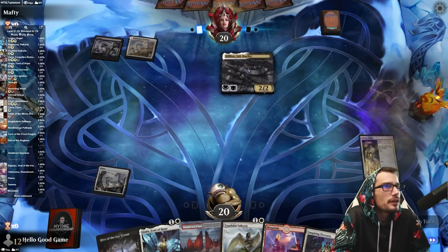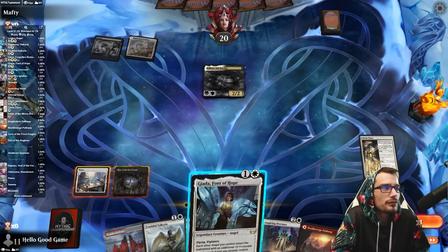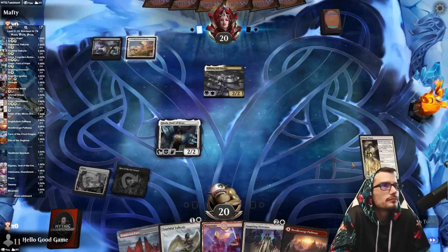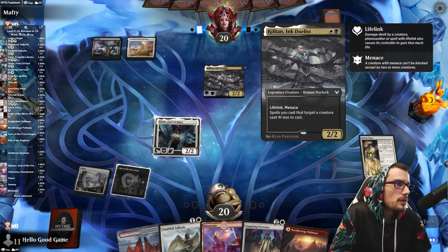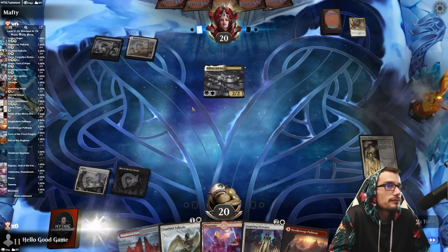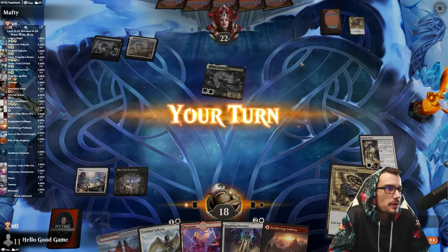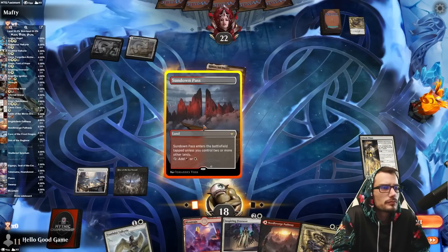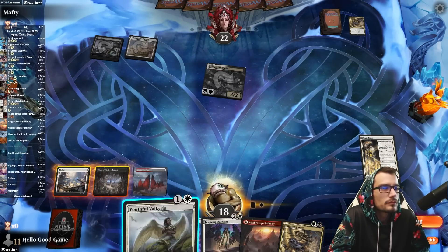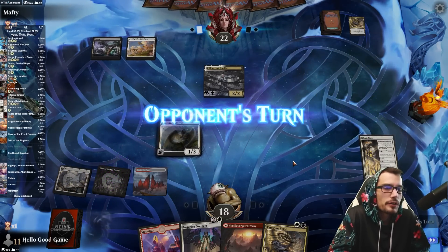Very nice looking hand here. The Duelist is actually a favorite card of mine — very good for free-to-play players. It's actually spells you cast that target a creature that'll cost two less in generic mana. That's why they still have to pay for that. I'll just keep it slow — I kind of like those +1 counters.